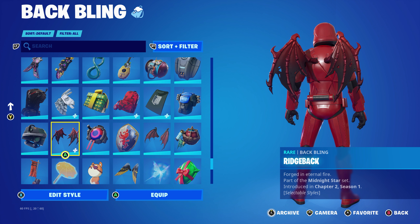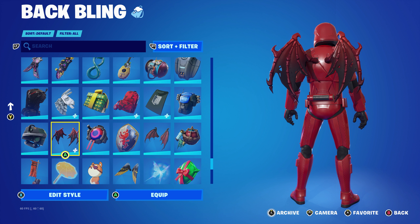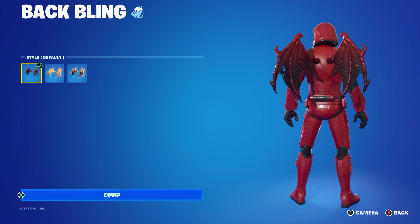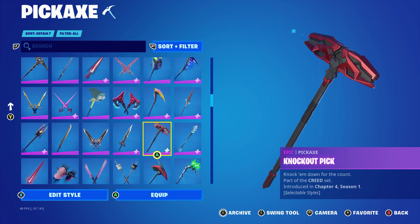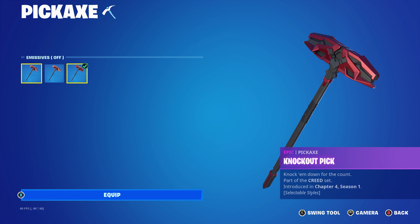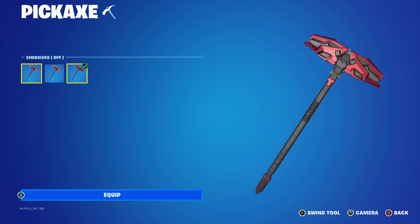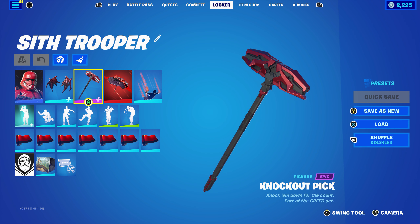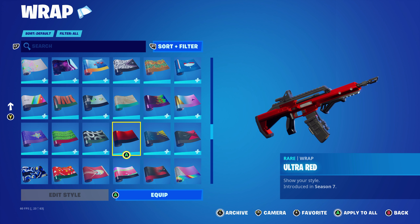Moving on to the next Sif Trooper skin combo. I started to use the Red Knight's Shield, or the Red Shield, as the back bling, which is part of the Fortnite set introduced in Chapter 1, Season 3. It's Red Knight's back bling and works very nicely for the red and the black. The pickaxe is the Light Blade, part of the Collision set, introduced in Chapter 3, Season 3. It's a crew pack pickaxe given out after the Collision event — so if you were subscribed to the crew pack at that time, you got this pickaxe for free.